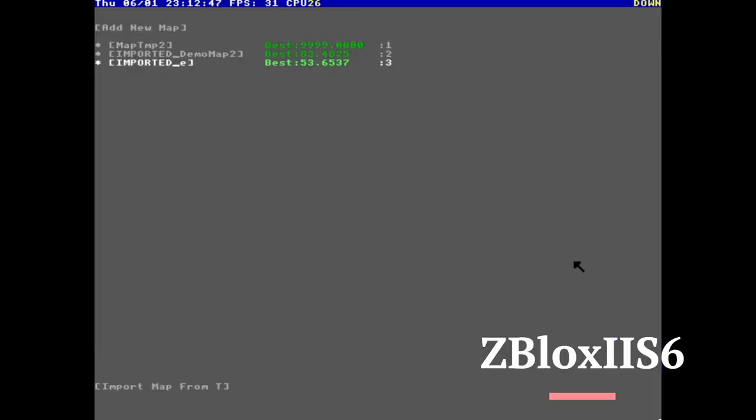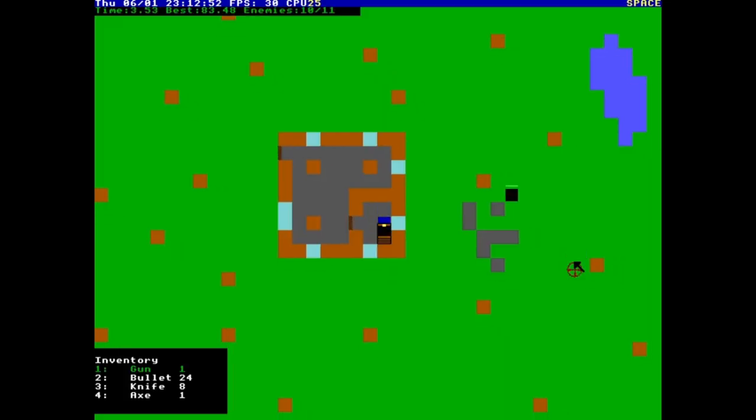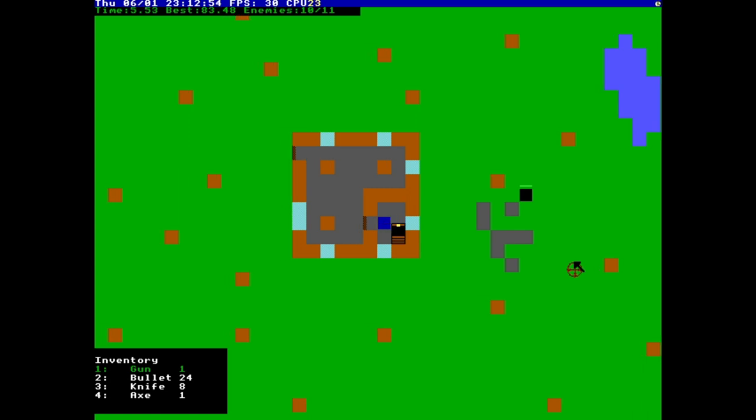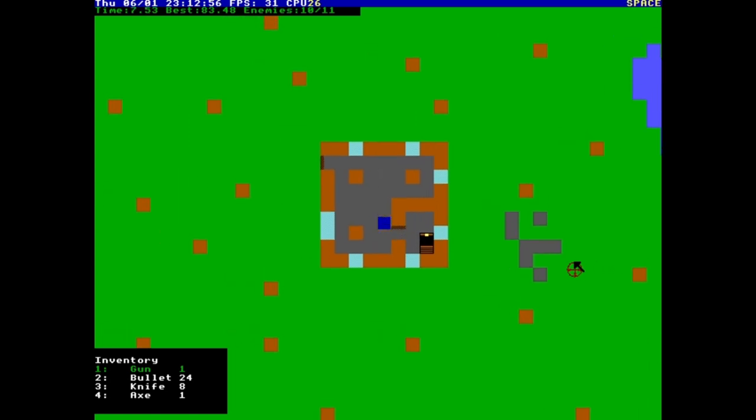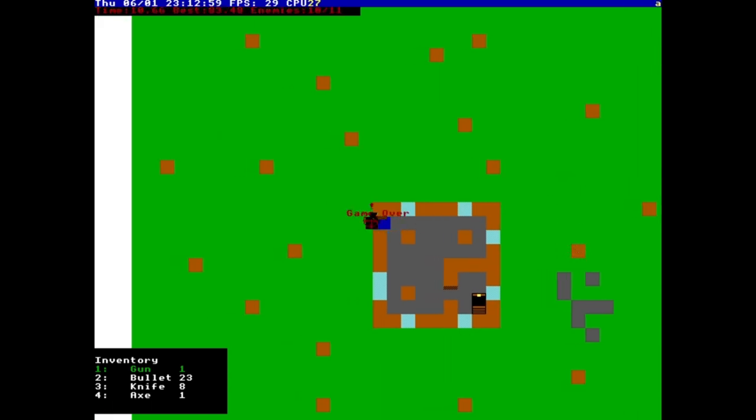Here at number 10, in my opinion, is ZBlox2S6. This is by Win7Turtle on Discord, and he made this game — it has its own level editor. You can see monsters spawn on the ground, and it's kind of glitchy — sometimes monsters spawn right on top of you.